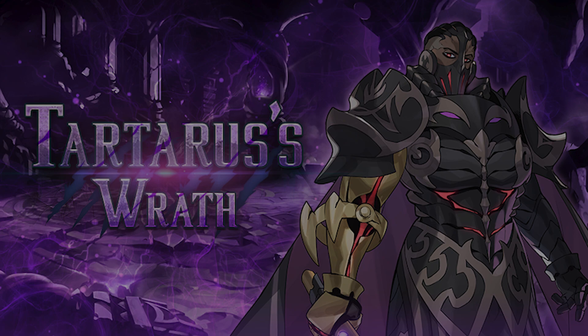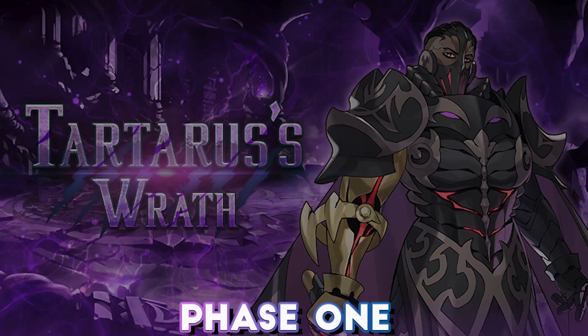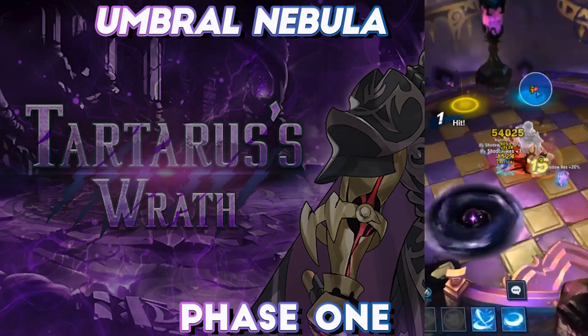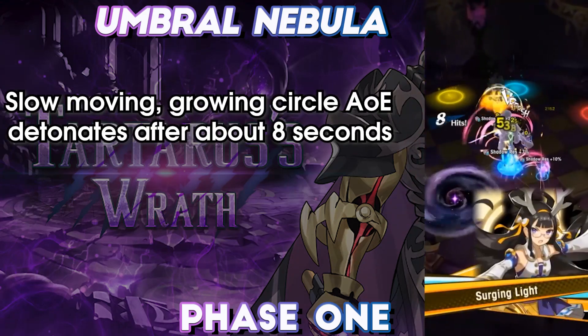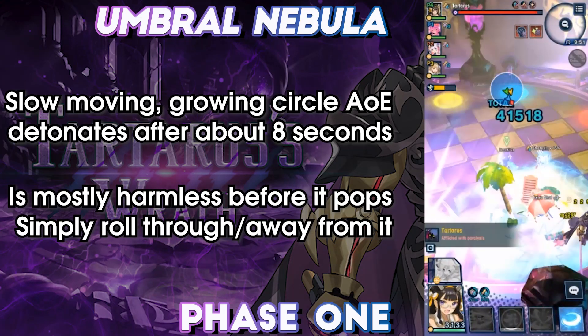As with all Agito fights, certain mechanics and attacks will be skipped or repeated based on phase progression and remaining hit points. We'll start with Phase 1. The fight opens with Tartarus casting Umbral Nebula. A slow-moving circle travels in a straight line, growing and detonating after a set period of time. The circle slowly sucks Adventurers towards the center if they're inside it. Simply move out of this, rolling out if you're caught in the effect.